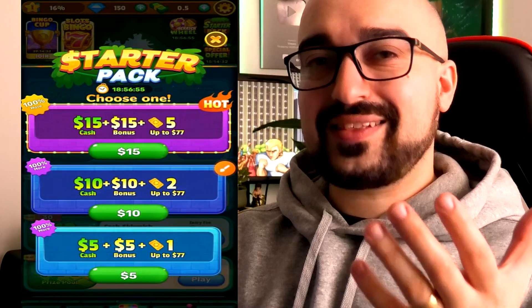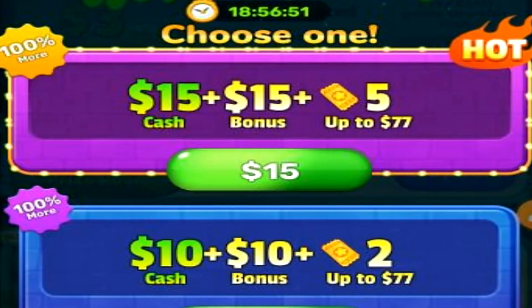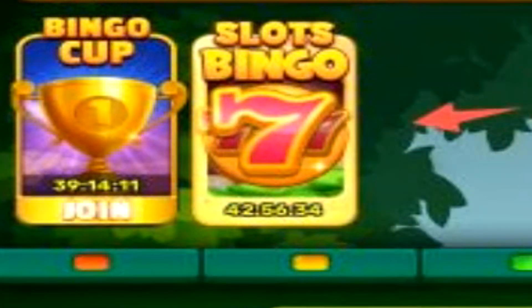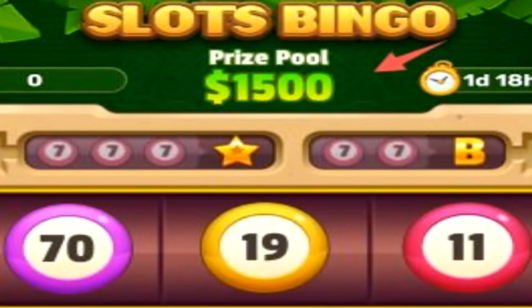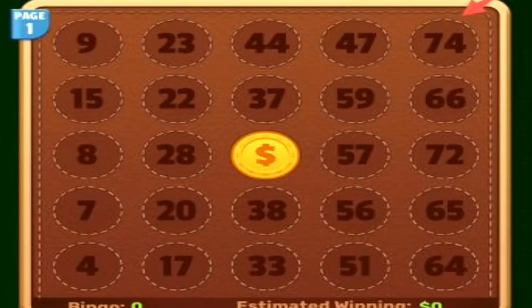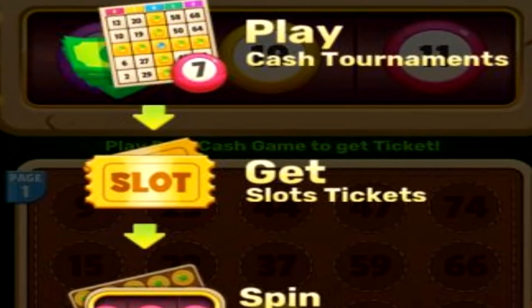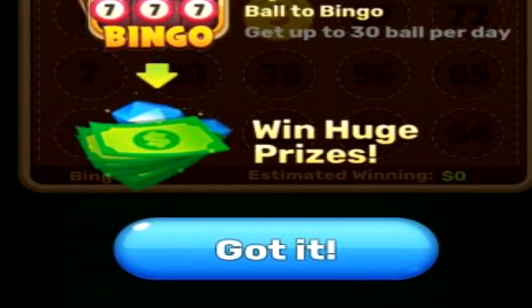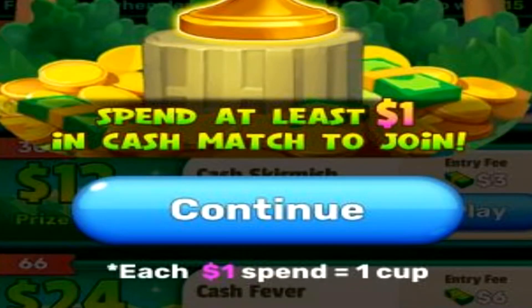How about the starter pack? Again the exact same situation — each pack has its own different amount of currency needed to actually purchase it. How about the bingo cup and bingo slots area? There's a supposedly $1,500 prize pool. The one good thing about Bingo Jungle is it lays out the rules pretty clearly, so it doesn't take a genius to understand what you need to do. In order to enter the bingo cup you need to spend at least $1 worth of real currency.